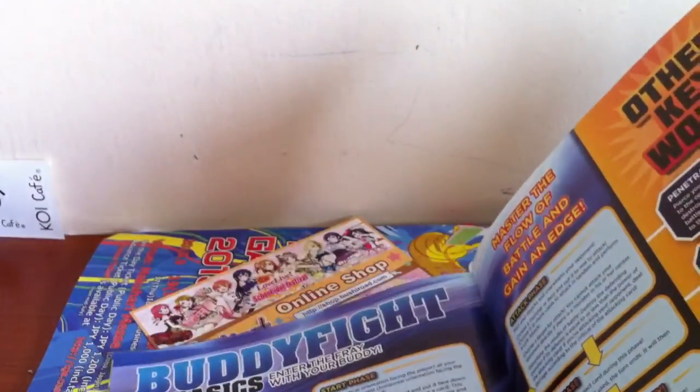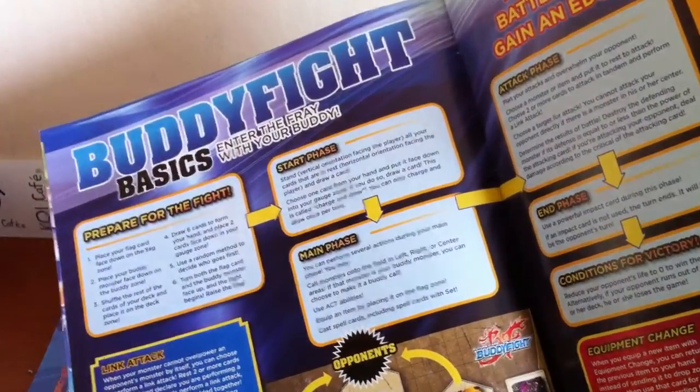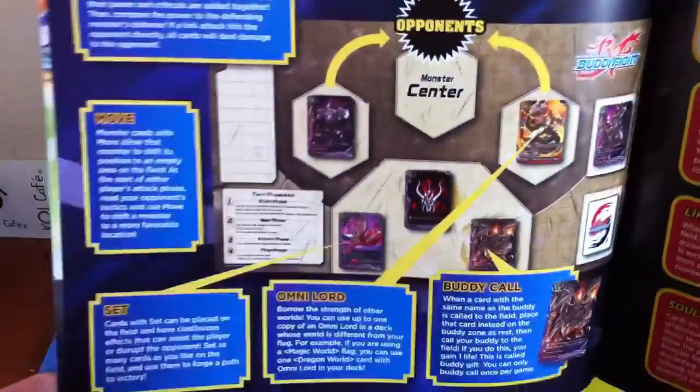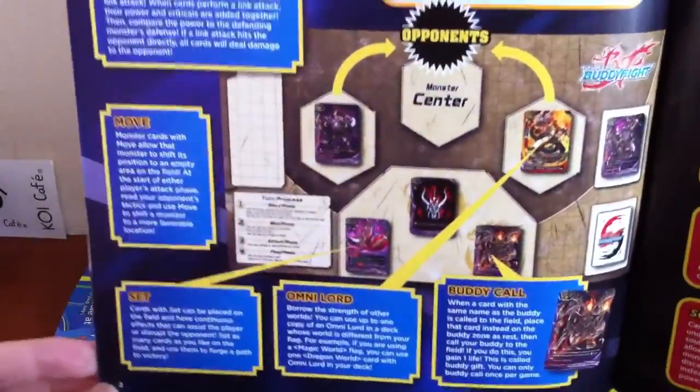And I actually saw the voice actors for four Buddyfight characters: Monoboro, Baku, Kuguru, and Kiri. Okay, basics. Enter the frame with a bunny. I'm not gonna zoom in. Don't take up too much time and space. That's my phone — no memory.